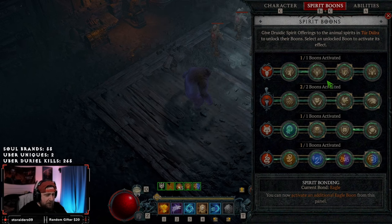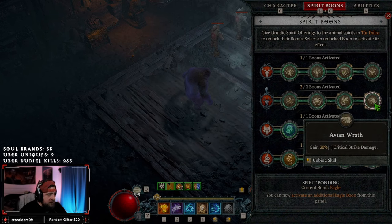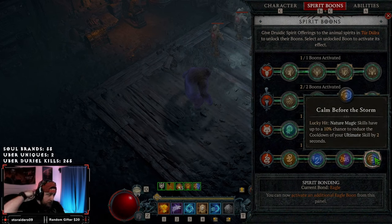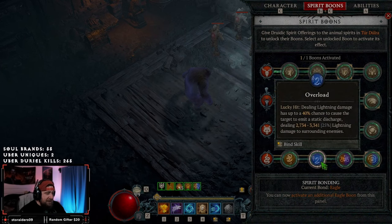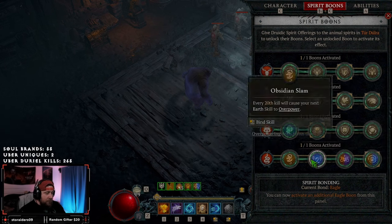Spirit Boons are fairly standard. We take Weariness for damage reduction against elites and bosses, Avian Wrath for about 50% more total critical strike damage, Swooping Attacks for more attack speed, Energized for a lucky hit chance to restore spirit, and Call of the Storm for a 10% chance to reduce Petrify's cooldown when using nature magic skills. If you want a sixth option, Obsidian Slam every 20th kill is a strong pick since our high fortify makes overpowering tricky.